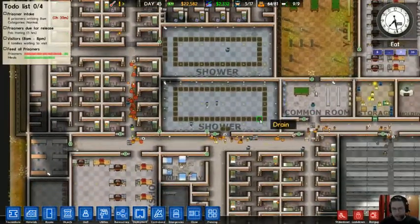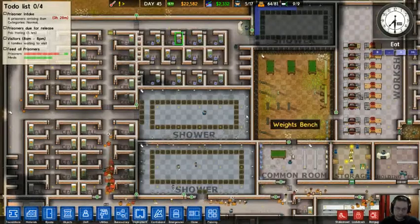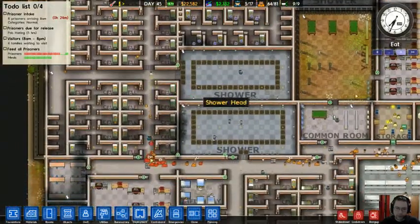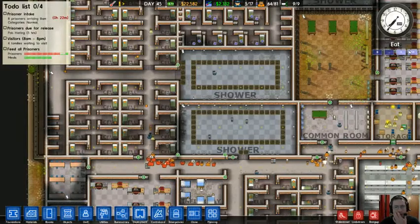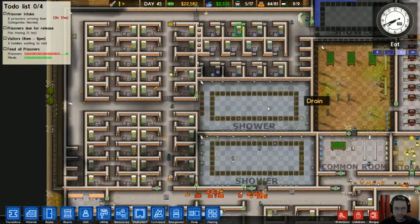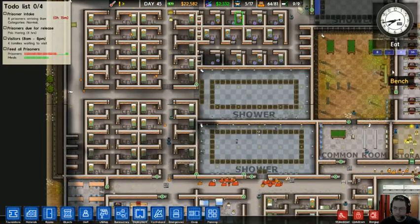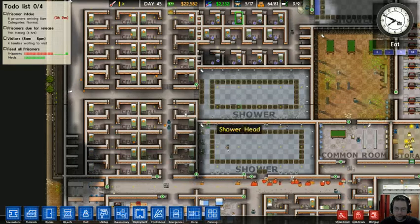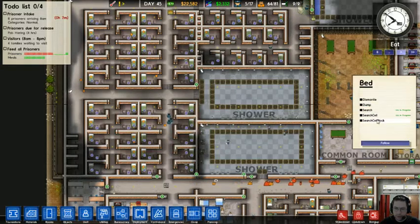If you search a prisoner needlessly, that makes them kind of upset. So what we're going to do is search the cell blocks. This is going to take a while — I might actually end up having to hire more guards. Waiting for these guys to get out of the prison block — search the cell block.